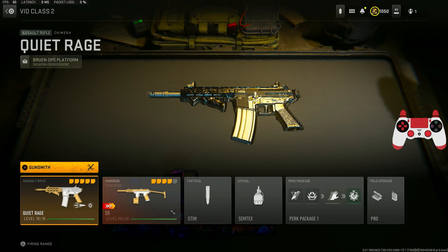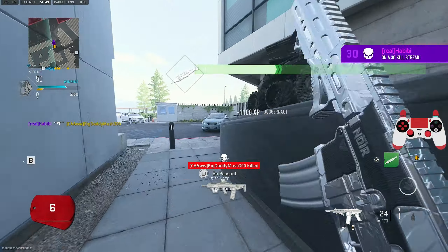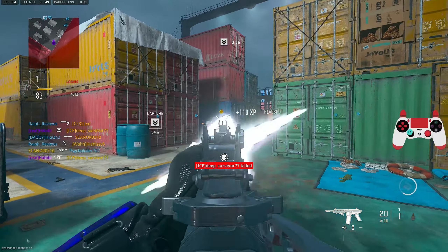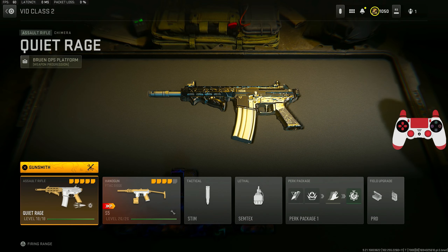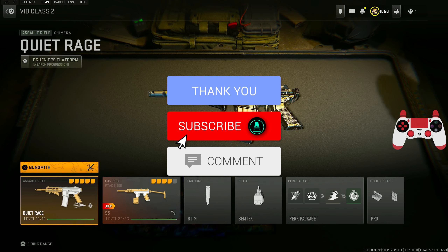With M13C being added to Modern Warfare 2, it actually added a couple new attachments to these weapons, including some new attachments for the Chimera. I've got a brand new build with those new attachments — this build is actually insane, has zero recoil and insane time to kill. Got two crazy gameplays showing this brand new Chimera class. If you enjoy today's video, drop a like and subscribe to the channel.